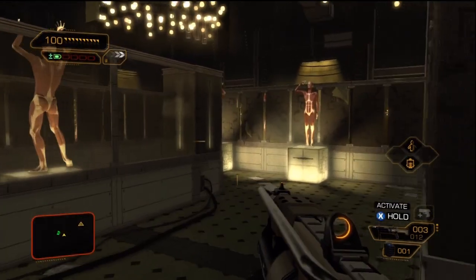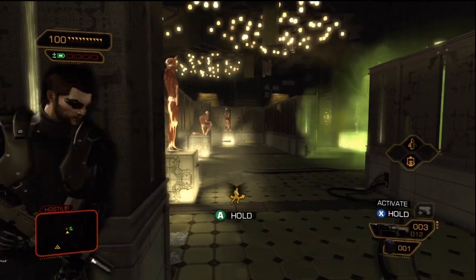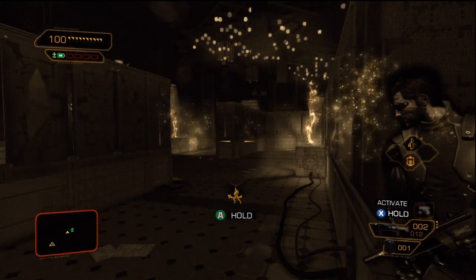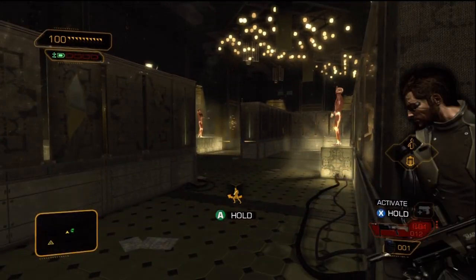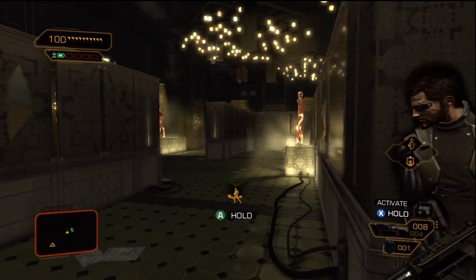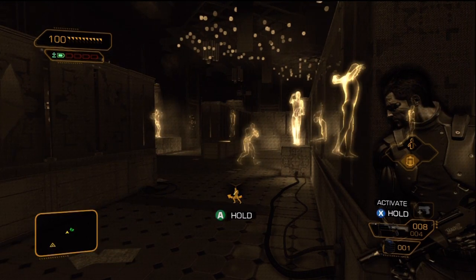That one wall right there is a pretty key point in the map because he doesn't seem to understand that running around you and getting you from behind would be a lot better of a strategy. So you can go ahead and just stay there for the entire time, of course until he throws grenades. He hops over that middle wall when you stand there, but he doesn't hop over the side walls, so you know he's going to be either to your left or to your right.